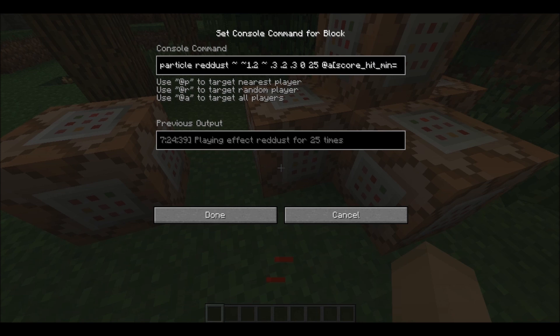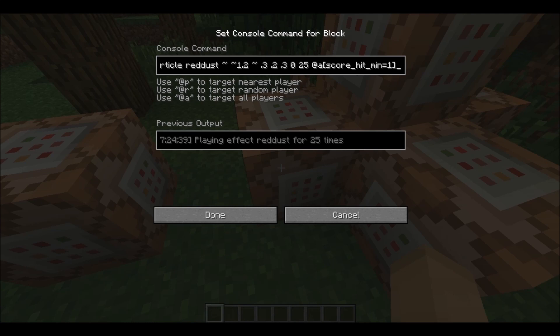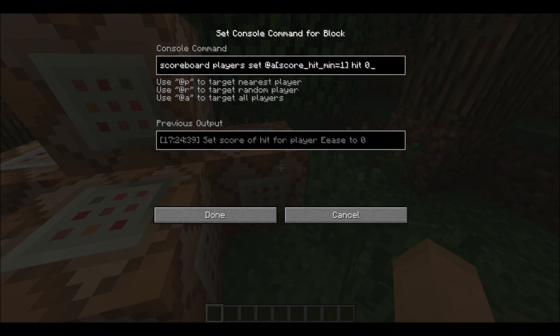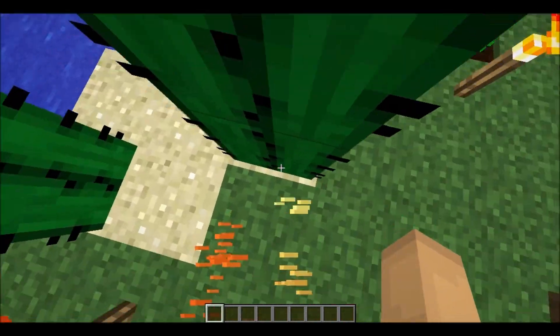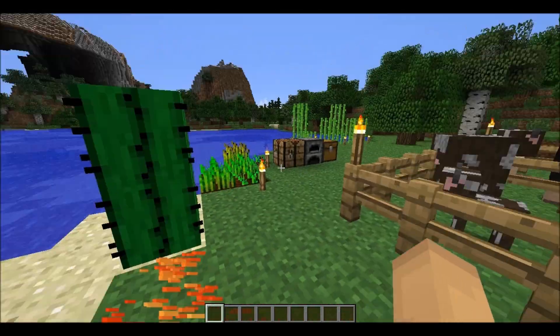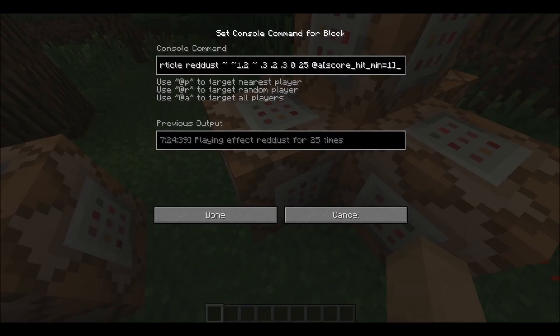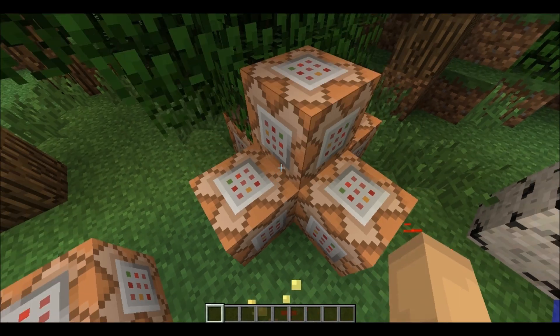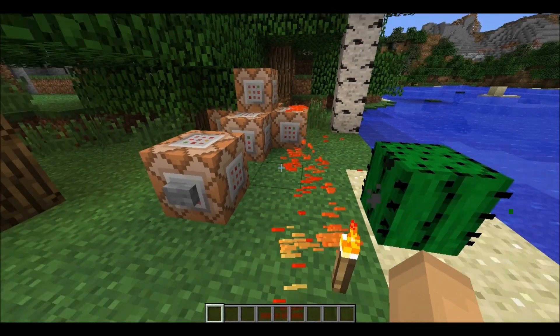This one creates that red particle dust cloud around you when you get hit, and this one sets your score for 'hit' to zero. A scoreboard detects when you get hit — like walking into a cactus or getting hit by zombies — and sets the score to one or more. Then it gives you the particle effect and sets it back to zero. That is basically how it works.